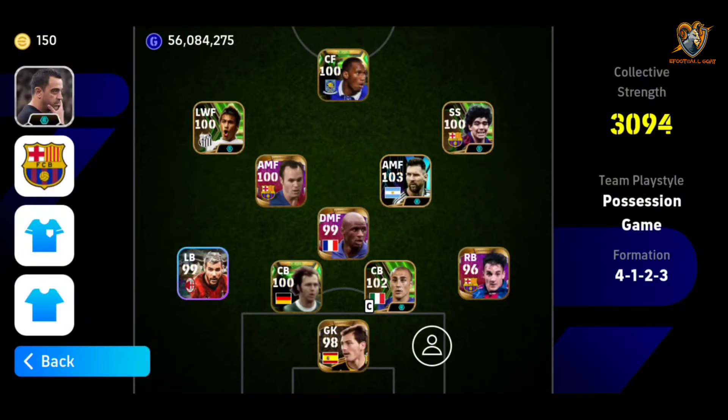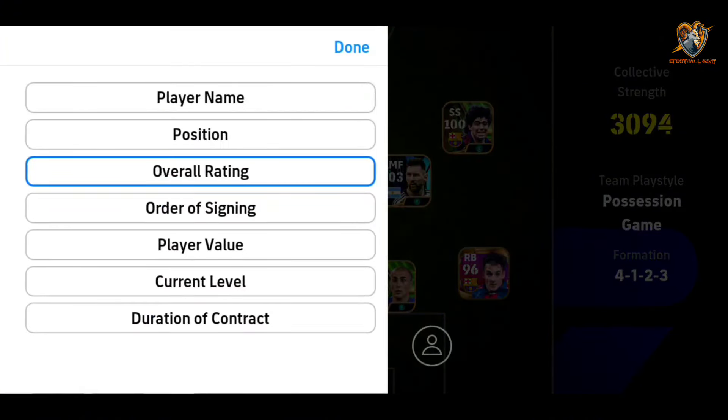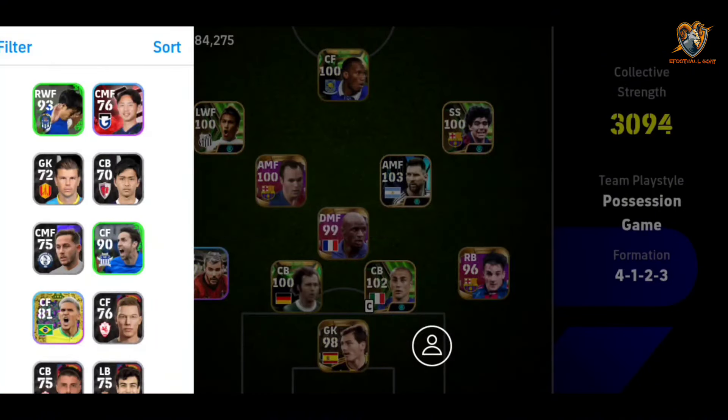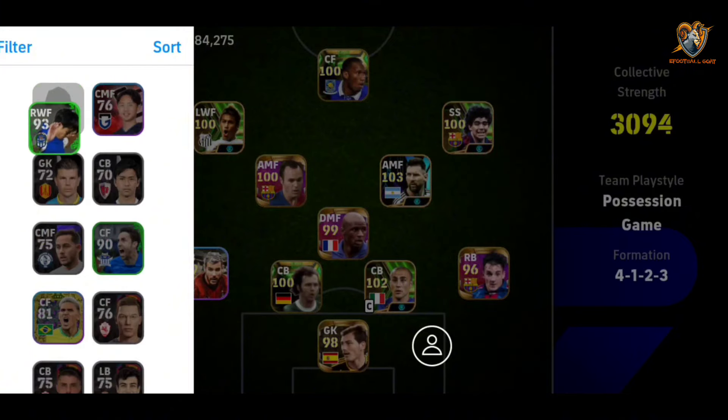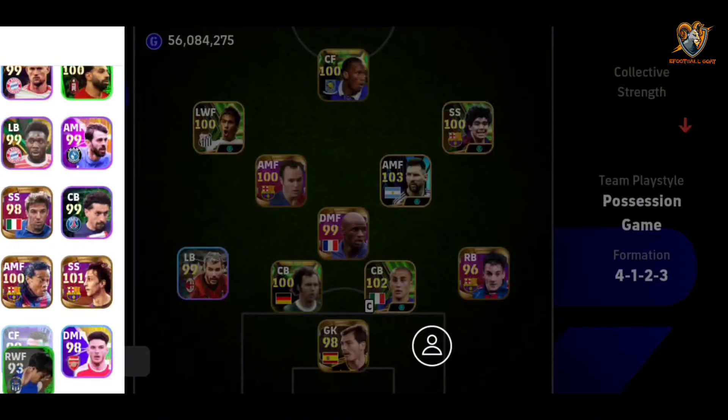Hello guys, it's your boy eFootballGoat and I'm back again. Today we are going to be reviewing Kubo. You all know he's a very good player and he's versatile. This very card is a right wing forward. I've gotten a card of him as attacking midfield forward, as a center forward, and now as a right midfield forward.